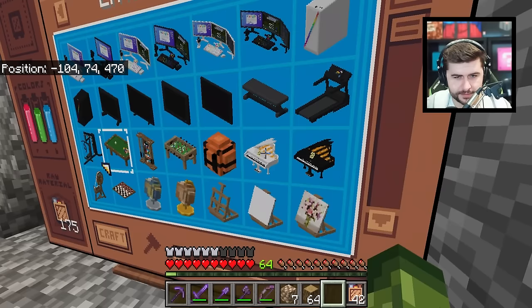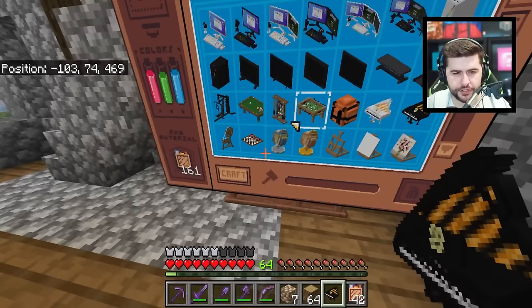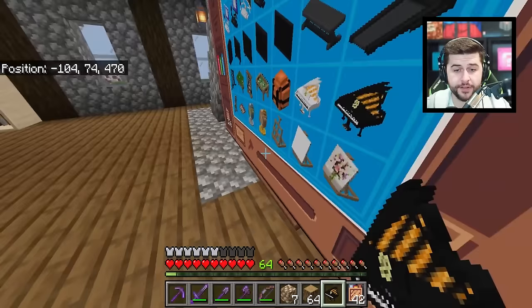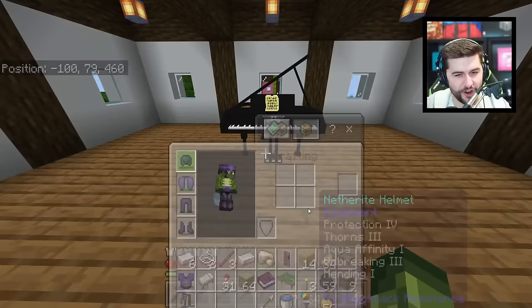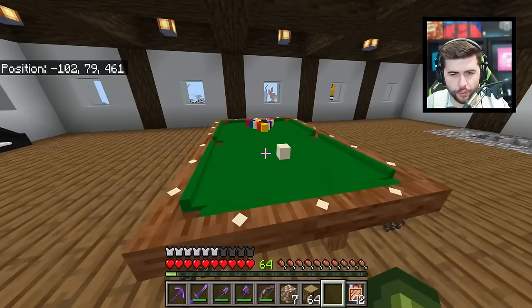Let's make ourselves a grand piano — I'm going with this color. I'm also going to make myself a pool table. Tapped on the wrong one but we'll take it — let's craft both. We also have some weights available. I got a feeling this grand piano might be really big and I'll probably do some of these upstairs. We have the pool table so we have plenty of space — this needs to be moved over slightly.